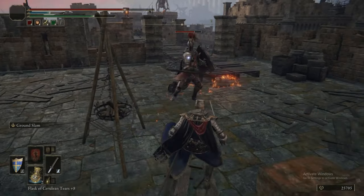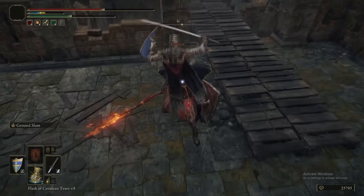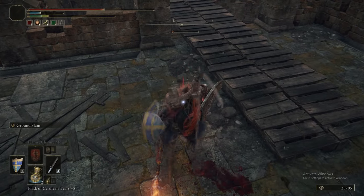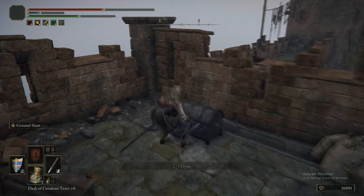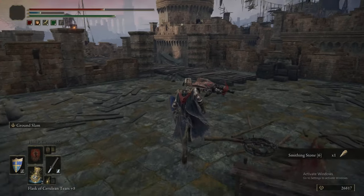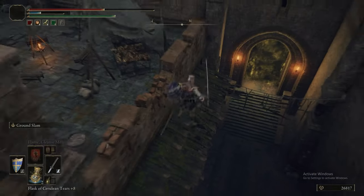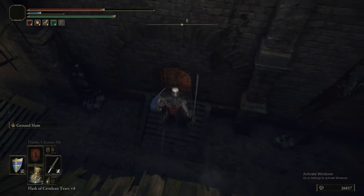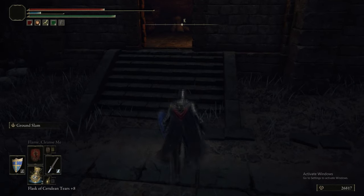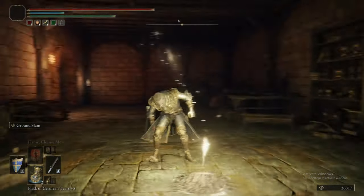The bow, Ass Slam, and Bleed — what more do you need? The Redmane Knights are some of the more interesting enemies in this area because they can use a variety of Ashes of War on you — Lion's Claw, some variation of a Raw Ash of War, and Giant Hunt. They're quite unique in that regard.